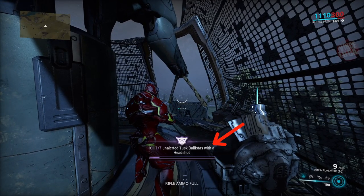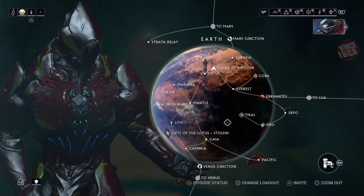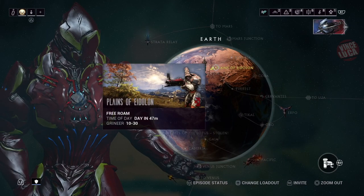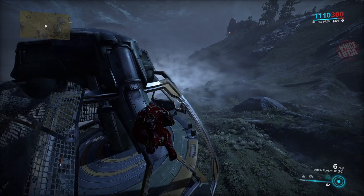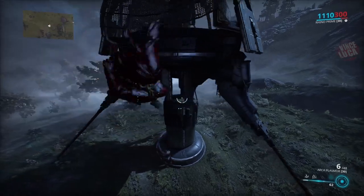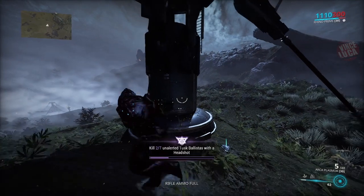With the shotgun, shoot them in the face as soon as they turn around and you're going to get the headshot with them being unalerted. Go to the Plains of Eidolon — it's always good to be solo when doing this. This guy got bugged, so that was an easy kill.